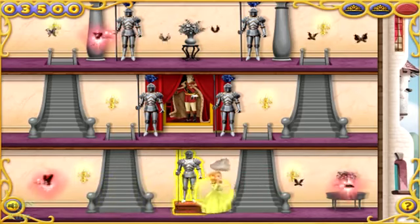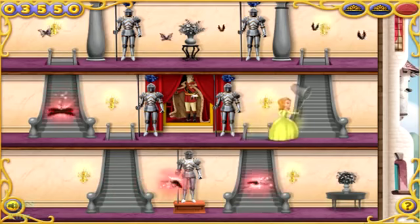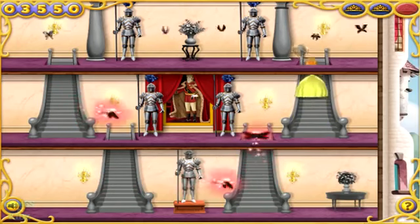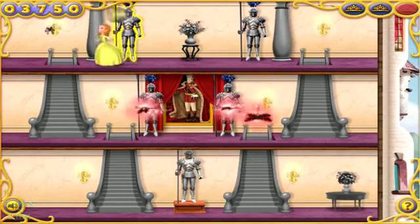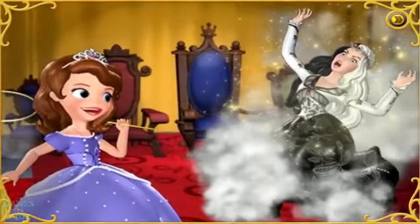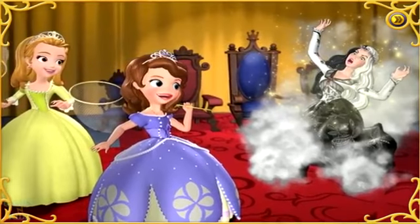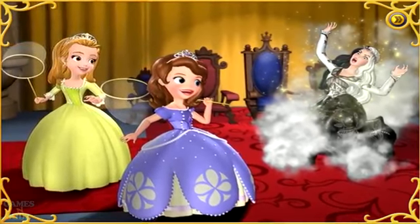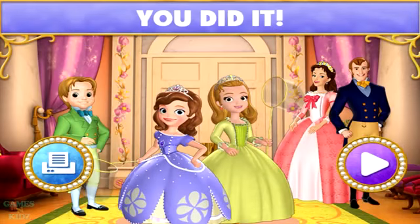Now we're protected from those dragonflies for a little while. It's over, Princess Ivy. We caught all your butterflies. And I have my amulet back. So now it's time for you to return to your island and never come back to Enchantia. You were so great! We never could have saved Enchantia without you. And to say thank you, I'd like you to have this special coloring page to remember our adventure.